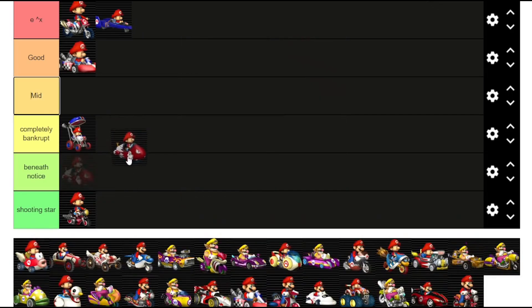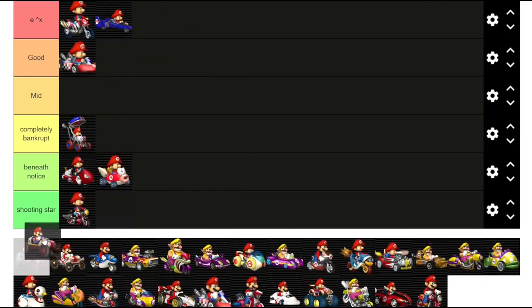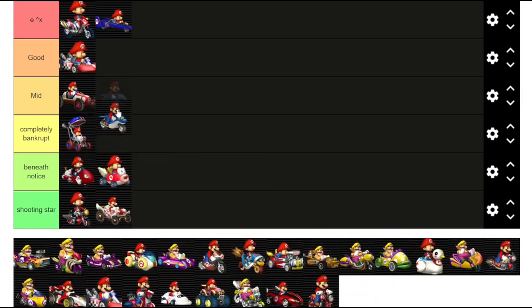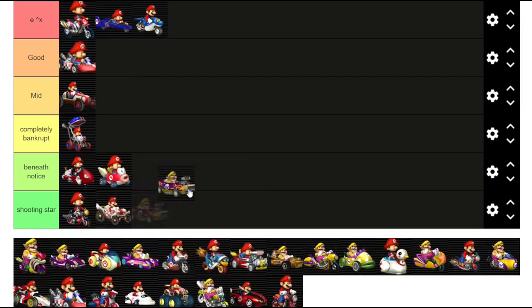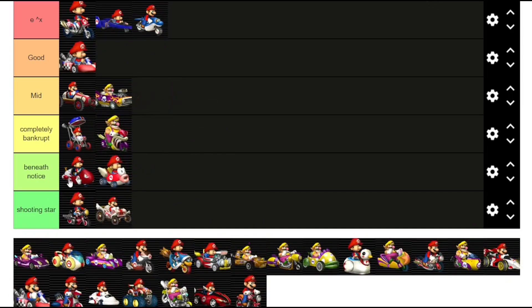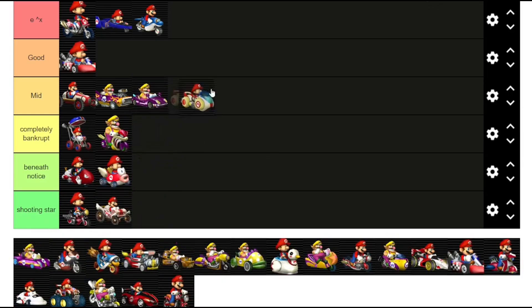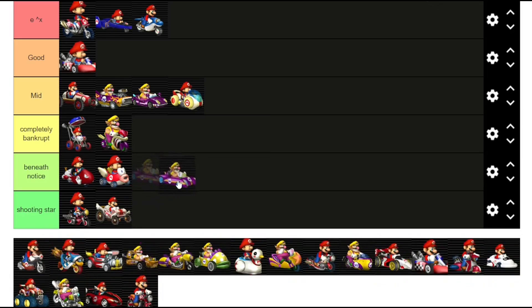Bullet bike is going to go beneath notice. Cheap charger is going to go in beneath notice as well. Classic dragster is mid. Day tripper is in shooting star tier. Dolphin dasher is going to go in e to the x. Flame flyer: mid. Flame runner is going to go in completely bankrupt. Honey coop is okay, we're going to give it mid. Jet bubble — I think I'm also going to give it mid. You just have to think about its environmental impact, or should I say lack of environmental impact, to really get this one.